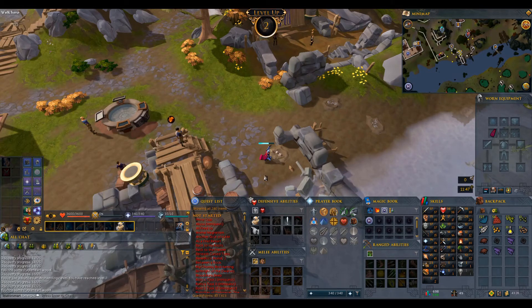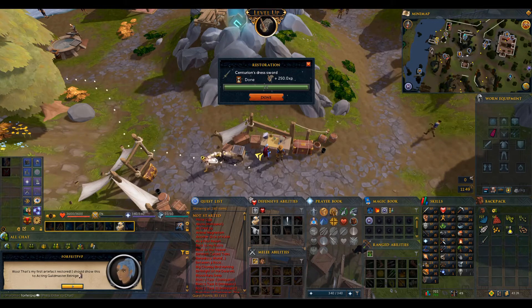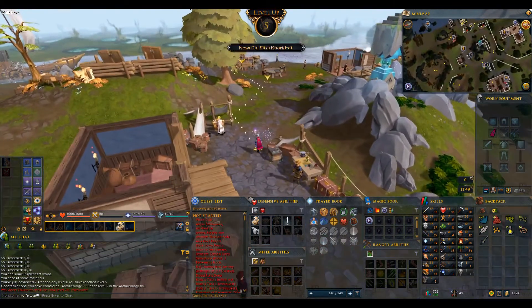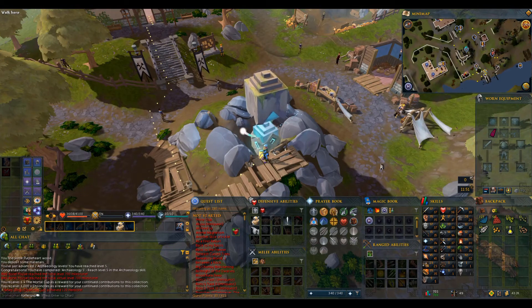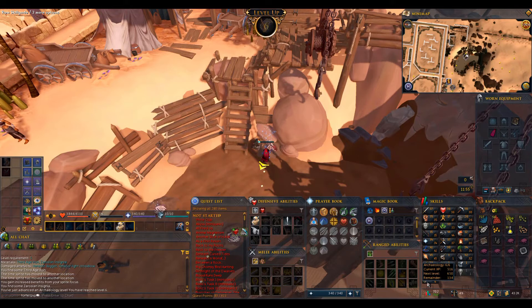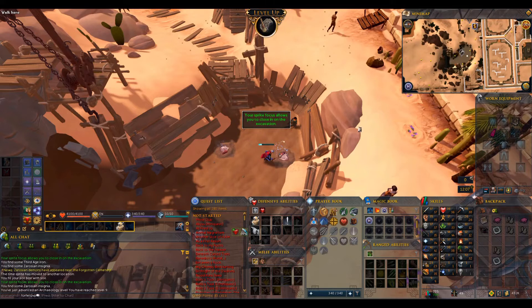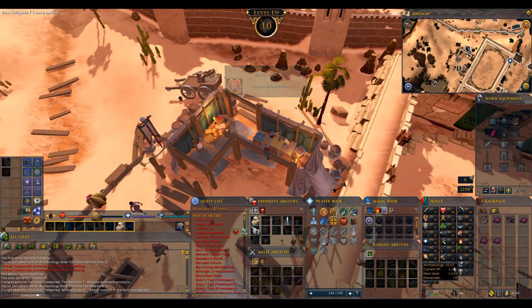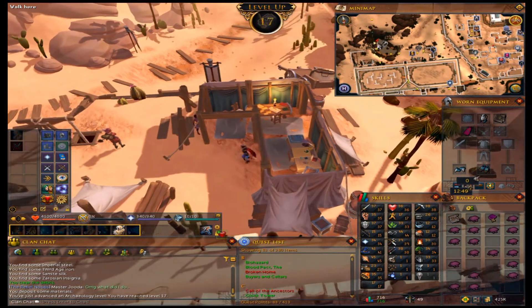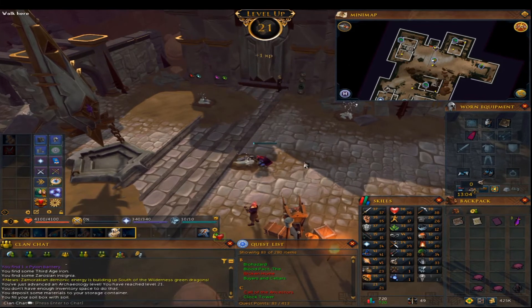Coming in with level 2 archaeology, and then another archaeology level or two — that's level 5. I didn't realise it but we've just hit 701 total level, so I've become an intern. Coming in with level 6, 7, 8, and 9 archaeology. Level 10 archaeology, and then we fast-forward to level 20 and 21 archaeology, hitting 720 total levels. Coming in with level 22 archaeology.